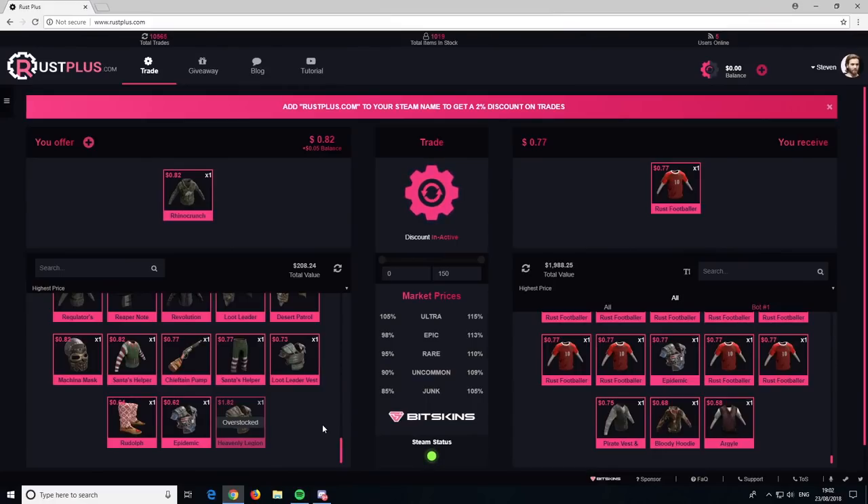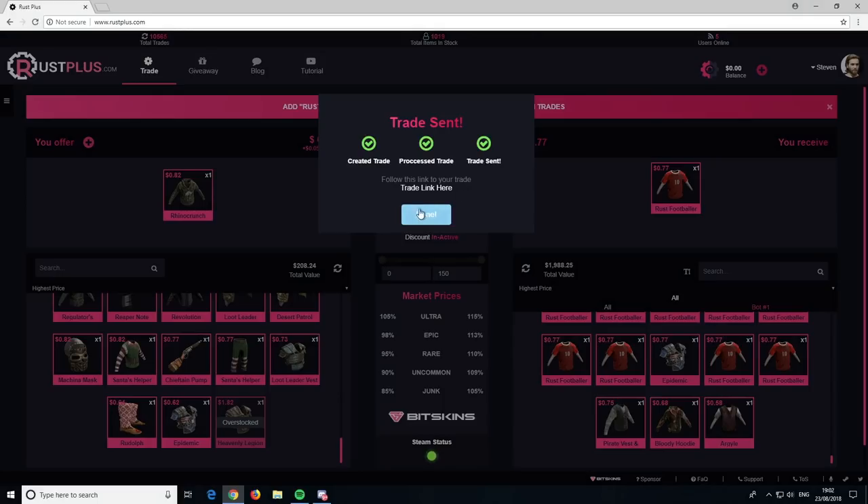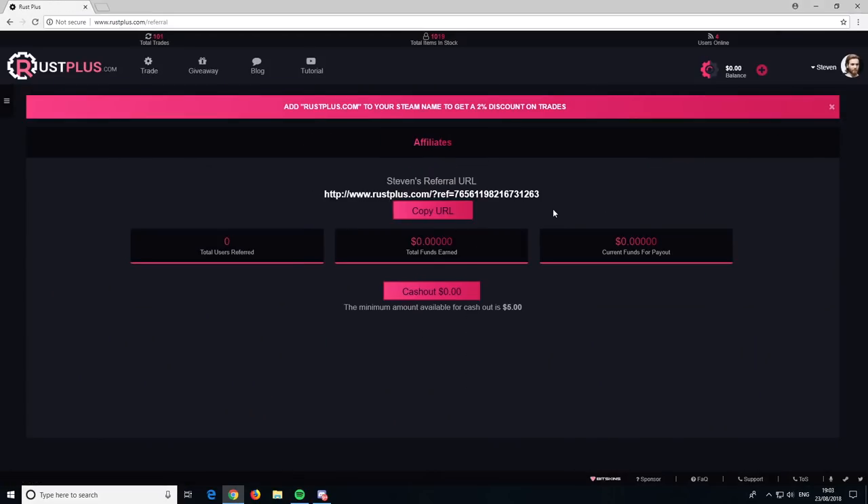Hey dudes, before we get any further into the video, I just want to say a massive thank you to our sponsor for today, which is Rust Plus. Rust Plus isn't a skin gambling site — it's more of a skin trading site, so you can go on and trade your skins for new, better stuff. They also run an incredibly cool affiliate program. You go up to your profile, click on affiliates, get yourself an affiliate link, and you can use that to earn yourself some nice little discounts. Rust Plus are also running an incredible giveaway down below in the description — you just go down there, click that, go through the necessary steps, and you can get yourself entered into a nice skin giveaway. Make sure you check out Rust Plus, the affiliate program, and that giveaway down below. Let's get back into the video.